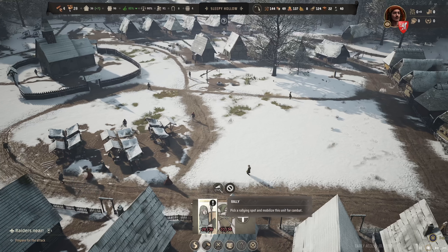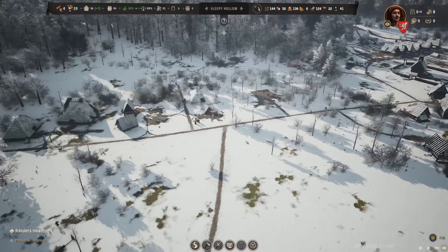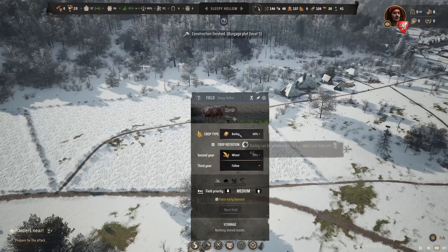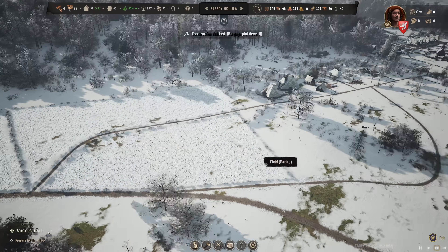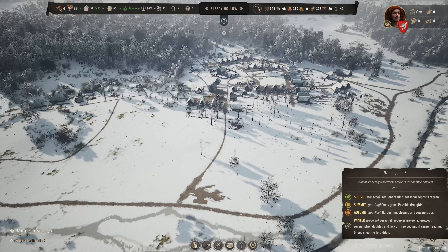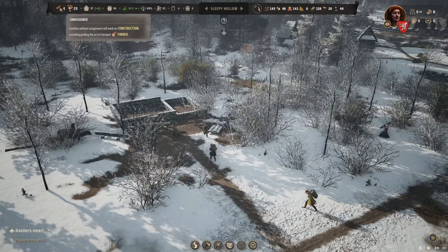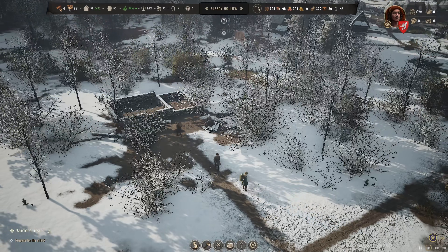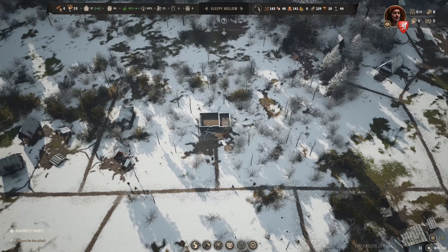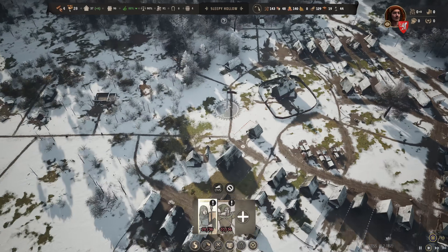Let's wait for the raiders to actually appear on the map before we rally — it doesn't take long anyway. The fields haven't really started yet; it's still only February. Once it's March and spring arrives, we'll have it. We have four families working solely on construction. All right, now it is time — let's rally them somewhere over here.